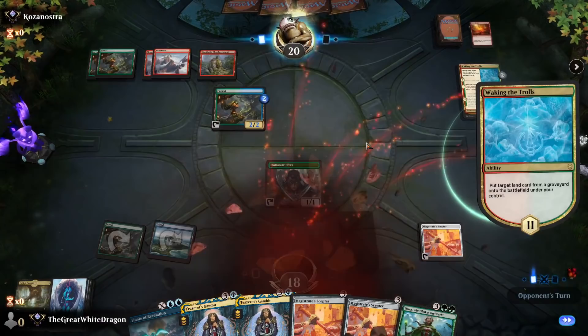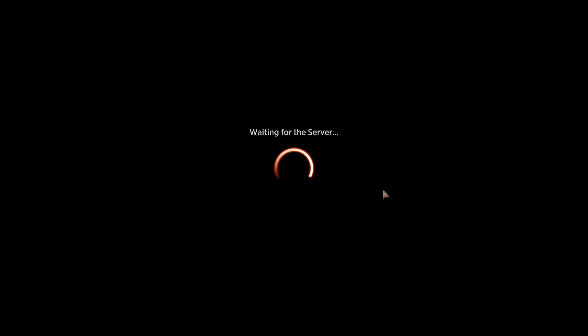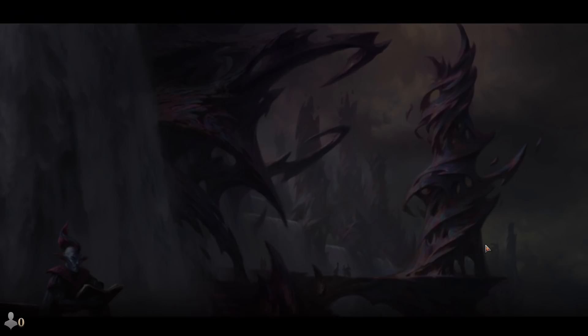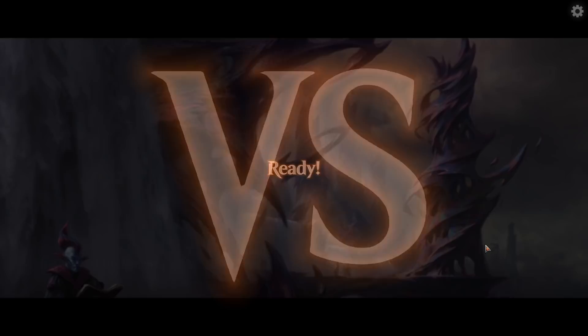I'm kind of dead, aren't I? Yeah, I'm kind of dead no matter what. That's very cute. Considering we're a ramp deck — 24 lands, 3 billion ways to acquire more mana — and we still kind of died like there was absolutely nothing. But we did get poker-guarded there really hard. Three Scepters, three Tesserit's Gambits. Wizards, you are the best poker teacher in the world.